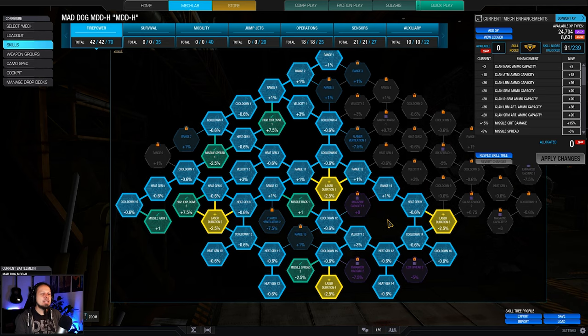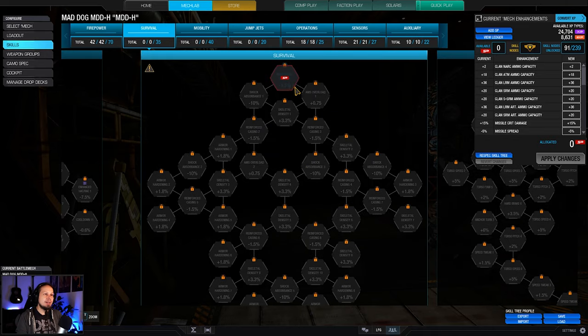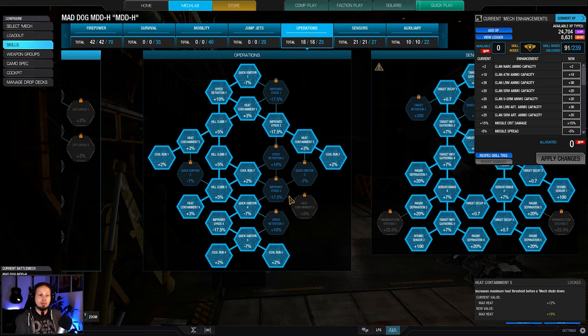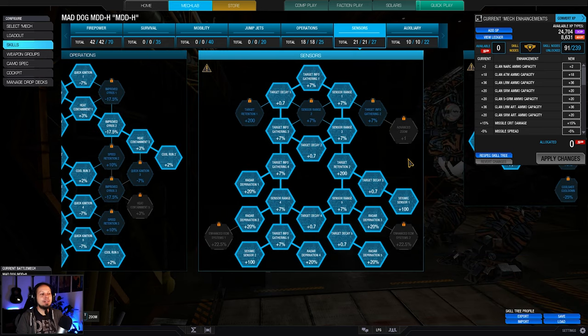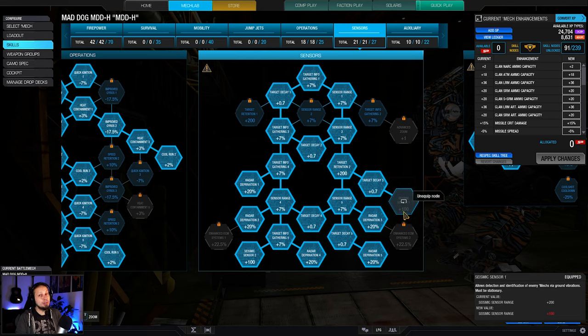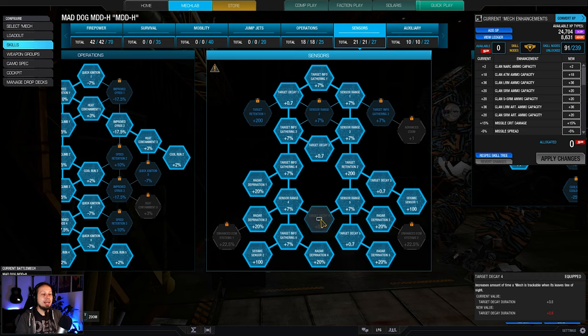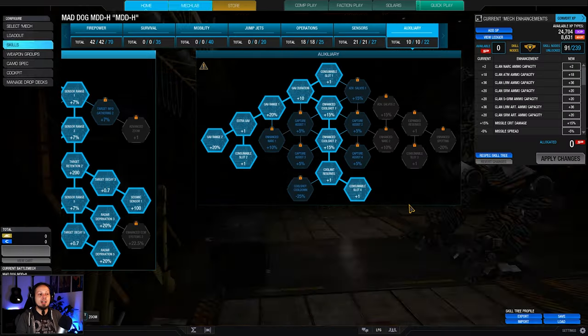The laser duration nodes are kind of disputable — you don't necessarily need them, but they were easily accessible on the way down. You could invest those four points into armor hardening or heat containment instead. I put a lot of emphasis on cool run, heat containment, and my sensor tree. The sensor tree has Radar Deprivation for peeking games, Seismic Sensor levels one and two to see if somebody is closing in that I don't see yet, Target Decay so my locks maintain after breaking line of sight, two Cool Shots to stay cold, and two UAVs for passive locks.